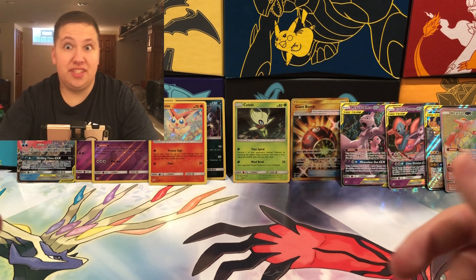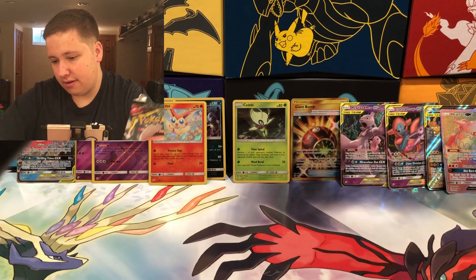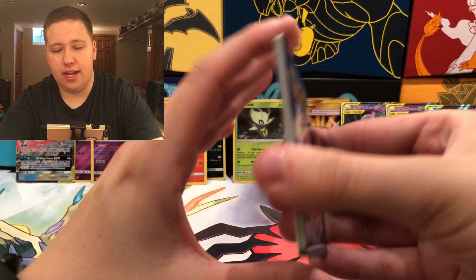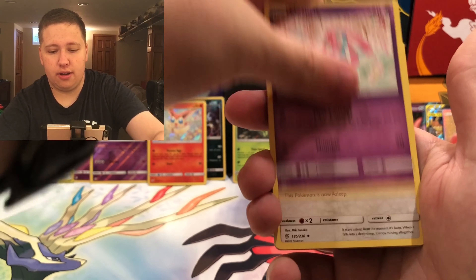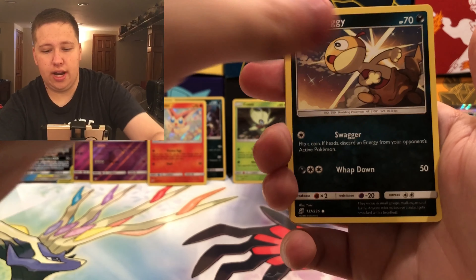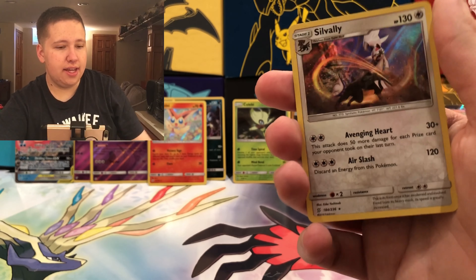Six Ultra Rares plus three Holos so far — we could have a seven-hit box if we get something good out of these last four packs. I was thinking we'd probably get another Holo to end it off. Pack thirty-three: Steel Energy, Bug Catcher, Mesprit, Komala, Honedge, Pikachu, Hoothoot, Scraggy, Numel, a Type: Null Reverse Holo Uncommon, and then an Eevee Valley Holo card. Back-to-back white codes! That puts us at ten — six Ultra Rares and four Holos.